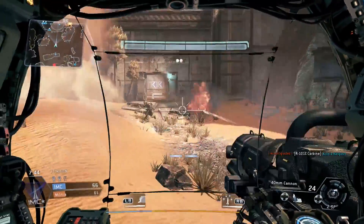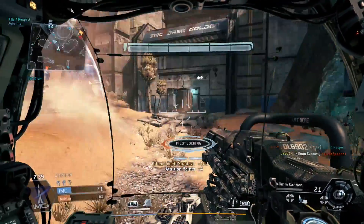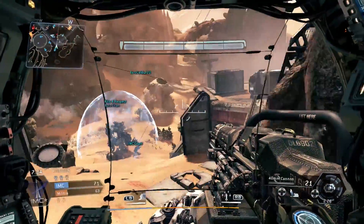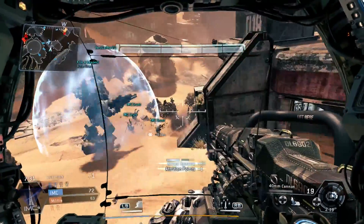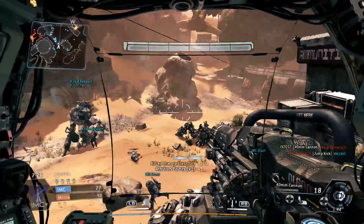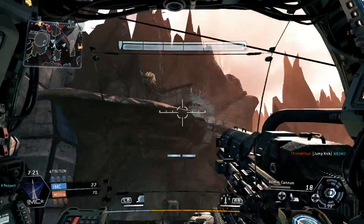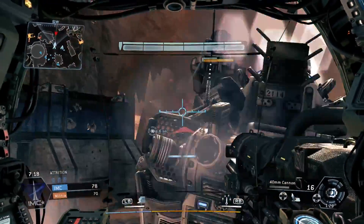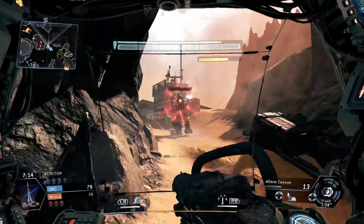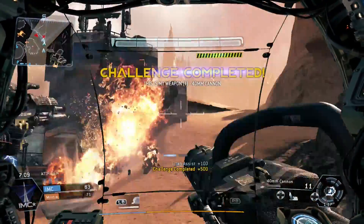Weapons like the smart pistol were very popular in the beta because it's an auto-aim pistol at close-to-short-medium range — a little longer than shotgun range. But in my first two days of experience, I haven't seen anybody really wreck with the smart pistol. The shotgun, I've seen people use effectively, but that's a certain play style you need to adopt.